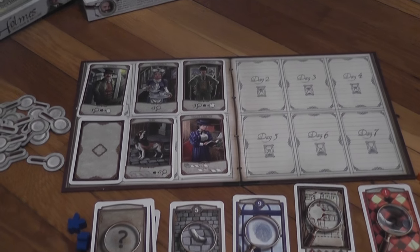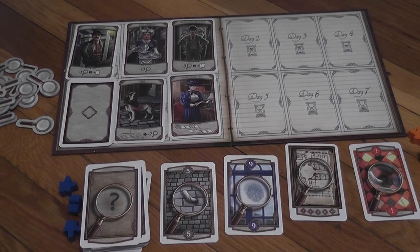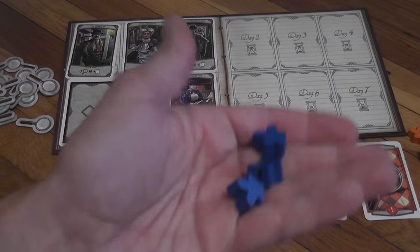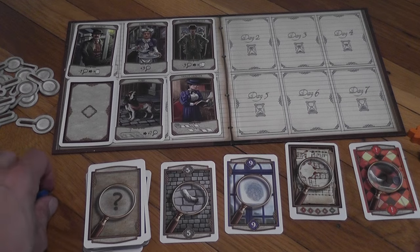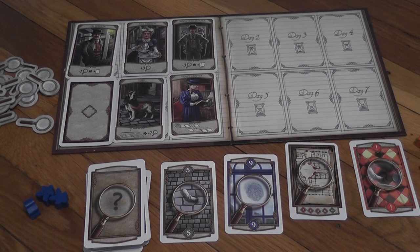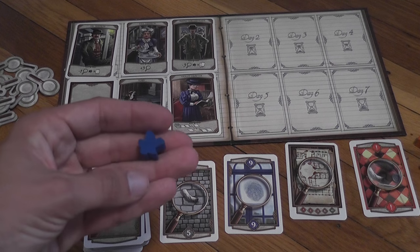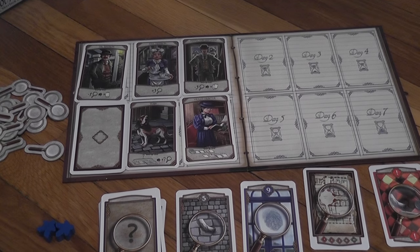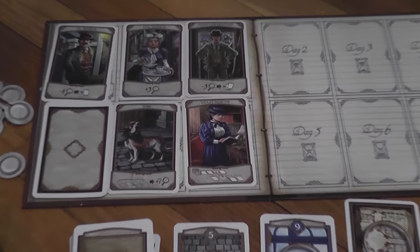Then we have a deck of Clue cards — these are the cards that the players are trying to collect. Each player also has three action pawns, the workers in our little worker placement game, blue and orange. At the beginning of each turn, a new character is revealed from the deck and put into a new slot, with the exception of day one, which is done during setup. Then players place their action pawns on characters and resolve the effect that the character allows them to benefit from.